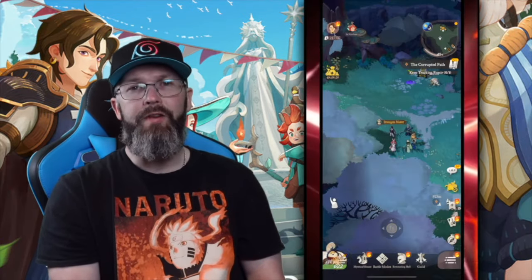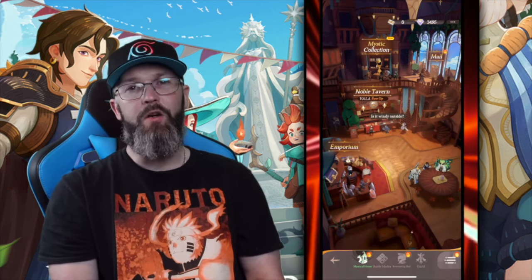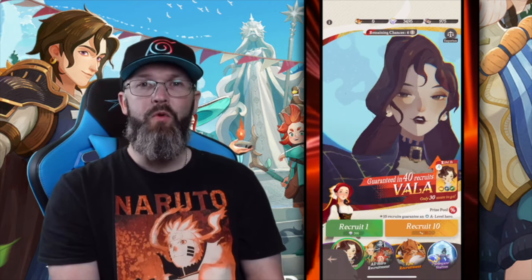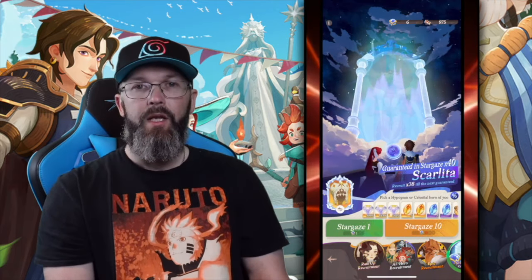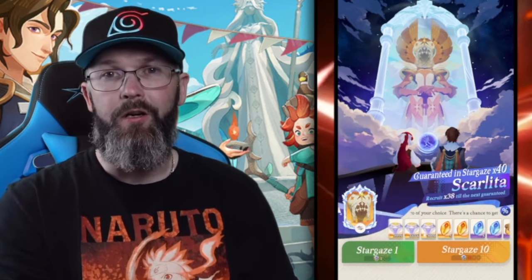So we start off prioritizing all hero recruitment, then switch our priority to the arena — but we still want to keep pulling on all hero recruitments. Arena remains the top priority, but we want to work toward getting those 400 pulls on the actual banners themselves. This is where we unlock the stargaze station, which is where we get those hypogean and celestial heroes.